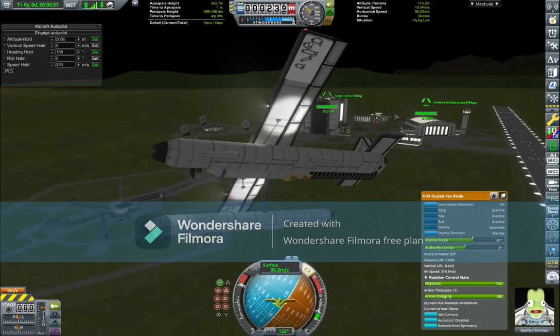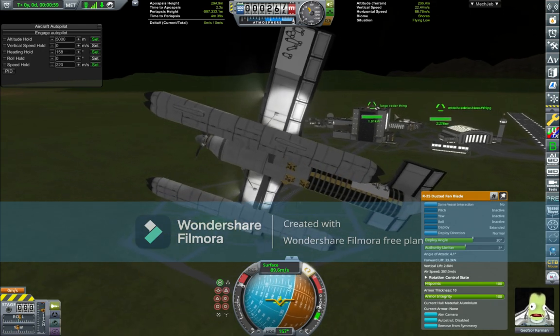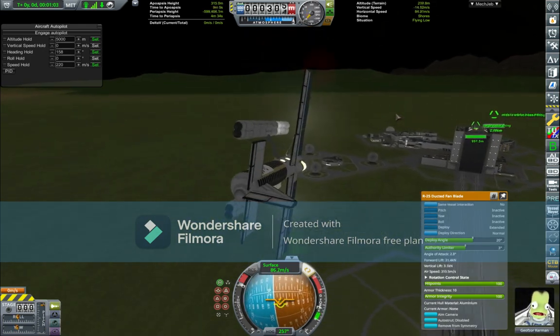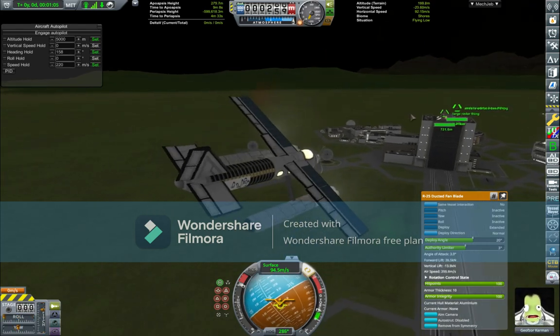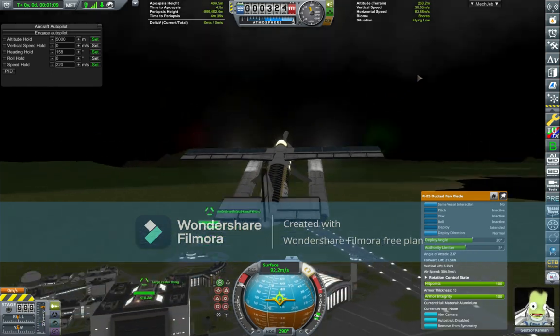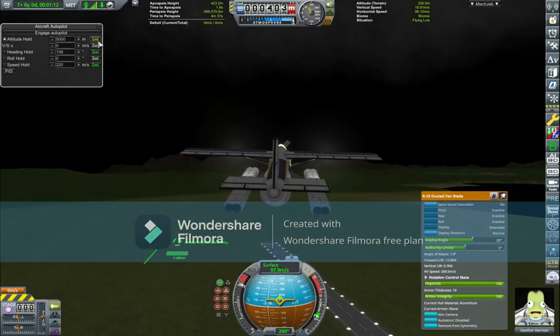You could just get to a 45 degree angle and be good with it, but I kind of like having different gears. Right now this is second gear at 20 degree angle. Let's put on altitude hold.